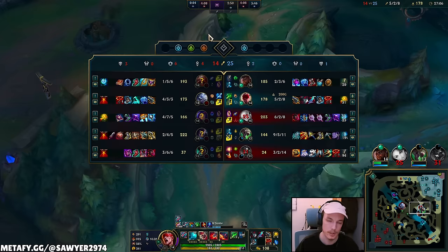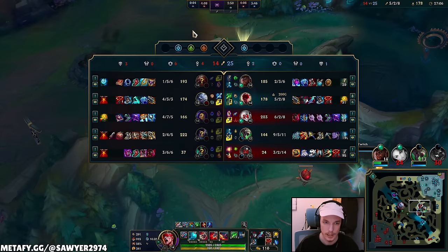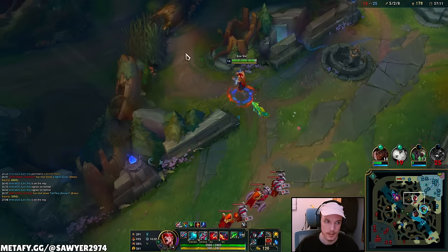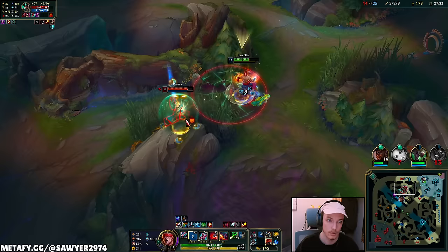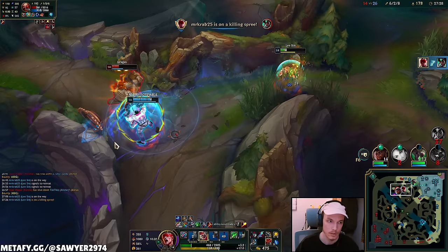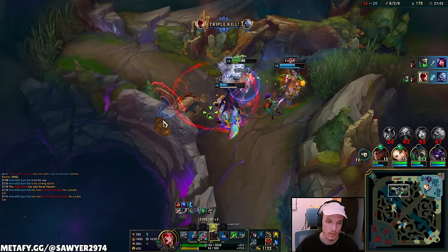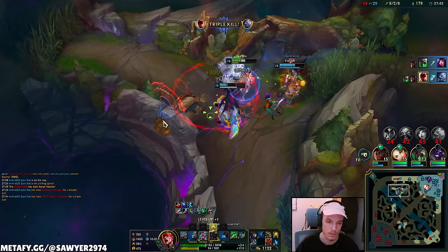I have a 200 gold shutdown. Lee Sin has fine steals — we bring it around. Oh god, they see me. Swordy, ulti, auto, Q, E, ulti, Q, Q — they got Baron already. I got two of them! Q, auto, E — yes! Triple kill — hot dog!